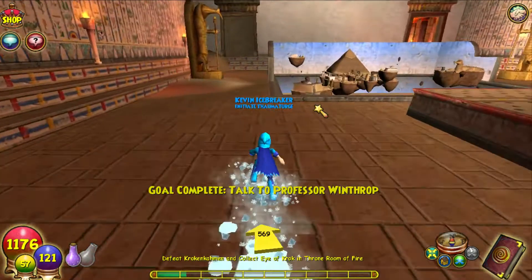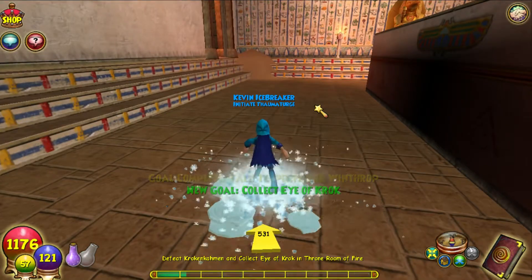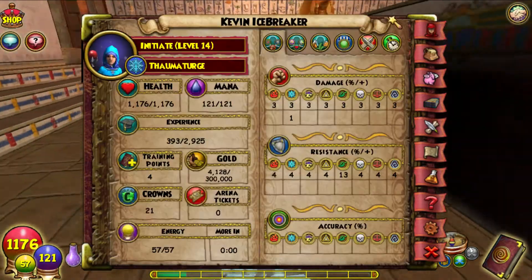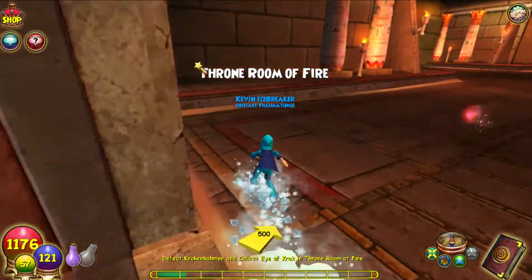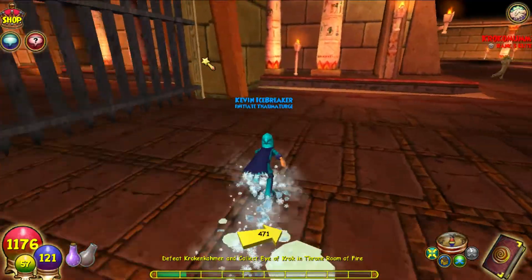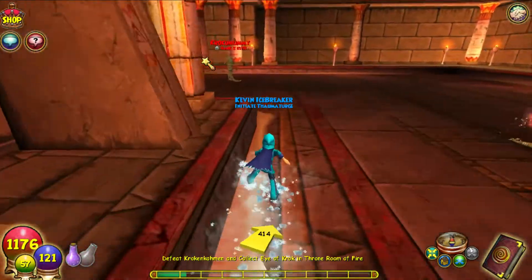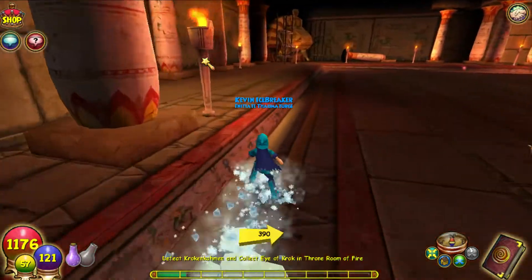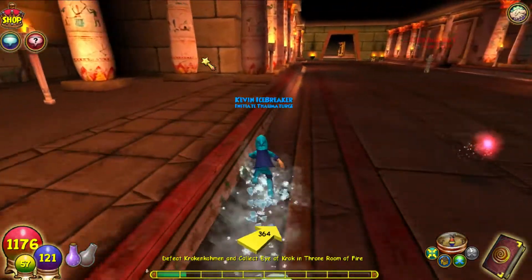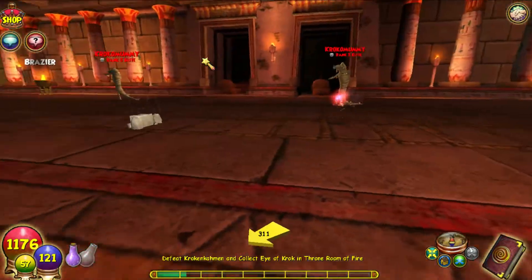We have to defeat Croc and Common and collect the Eye of the Croc in the Throne Room of Fire. We are officially Level 14, team! Really excited that we are leveling quite fast. We will be doing Grizzleheim and Wysteria at Level 20 - probably around episode 18, however far we get into Krakotopia. Once we reach Level 20 I believe we get the first quest to Grizzleheim.